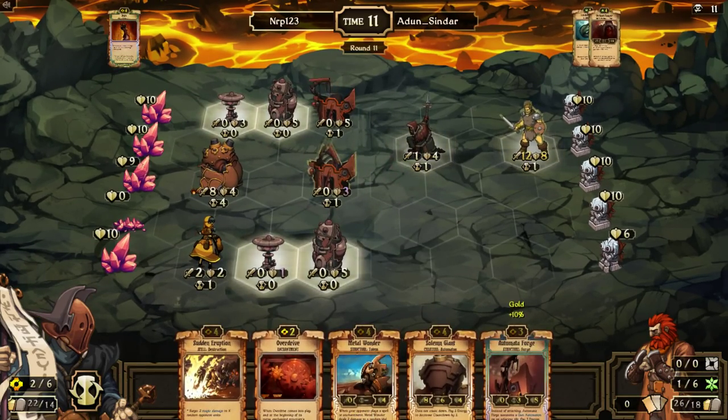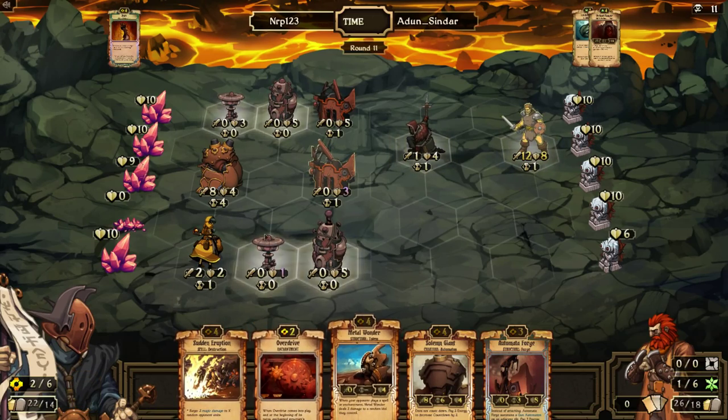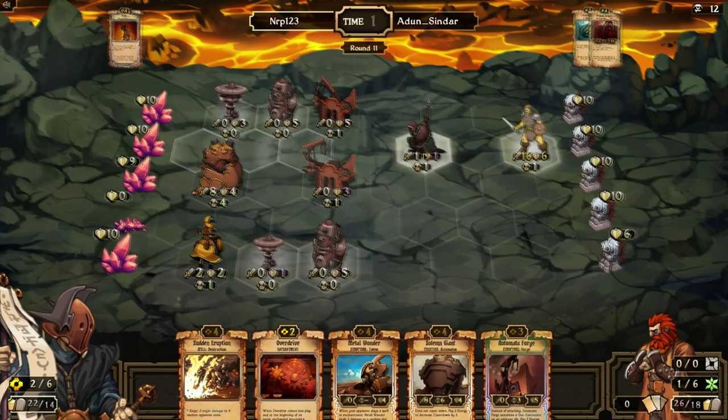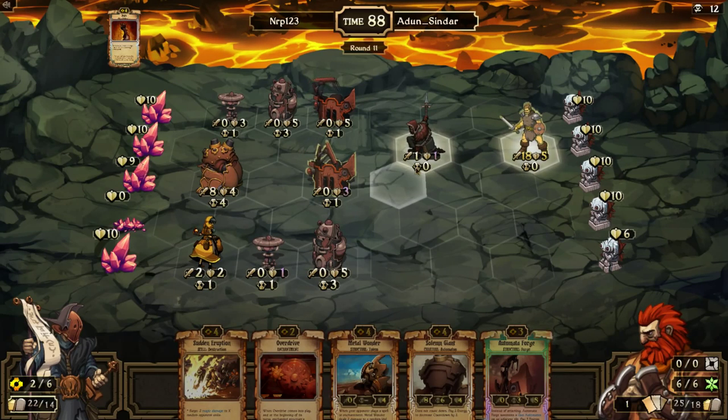That thing has 18 attack. If he has Replenish or something like that in his deck, I might be screwed. He moves up — every turn he's going to get some kind of value on me. I might be able to rush him with the Solemn Giant. I forgot to pump the Solemn Giant — that could come back to bite me. I don't have many resources. Getting an extra pump on that Solemn Giant could have been really huge. He doesn't have many scrolls — I think I can trade with him.